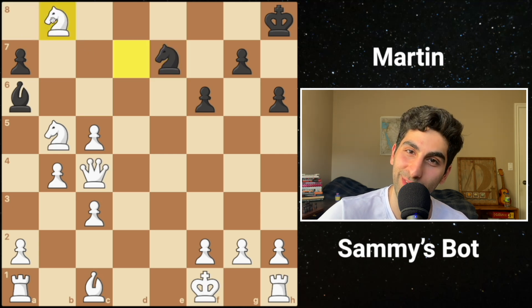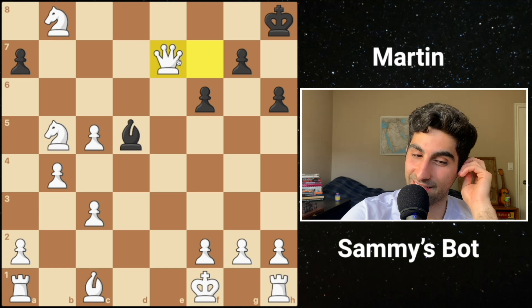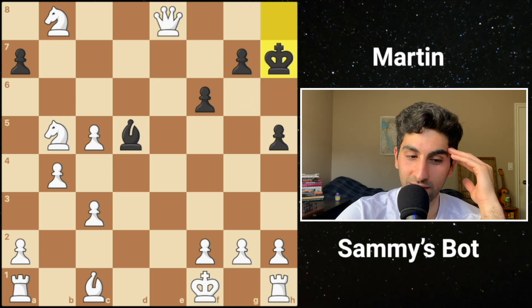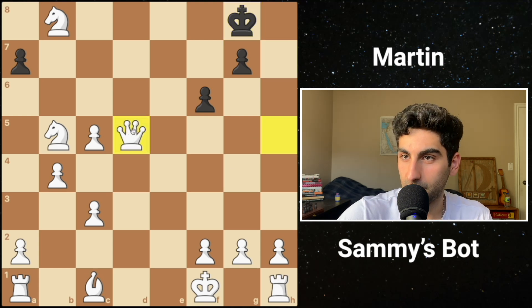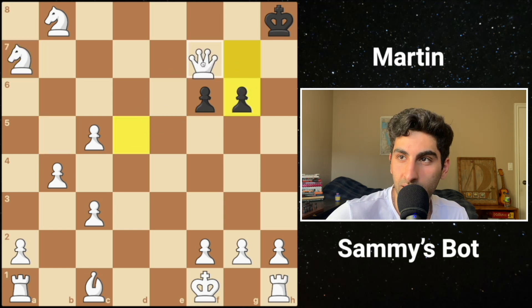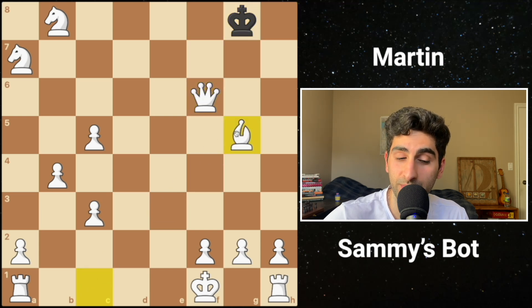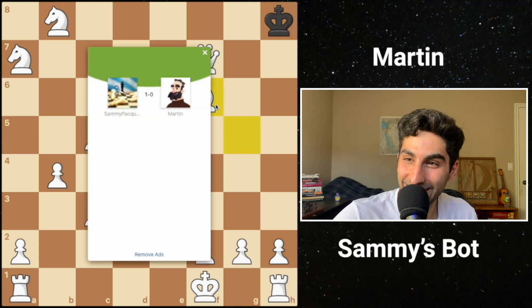Martin plays knight e7. My engine is up 22 points of material - can it convert? It takes the free bishop. Martin retreats their bishop. My engine plays queen f7, takes it, then queen d8 with a fork, so it plays queen e8. My engine takes the pawn with check. Martin retreats, then my engine takes the bishop with check. Martin slides his king to the corner. My engine takes another pawn - more material. It plays mate in one. So looks like Martin was no match for Sammy's bot. I hope this video was both entertaining and instructive. Don't forget to like, comment, and subscribe for more chess content.